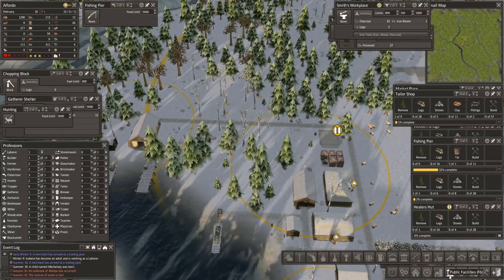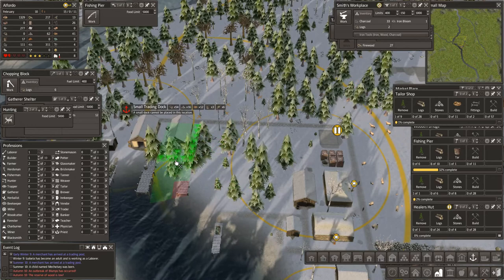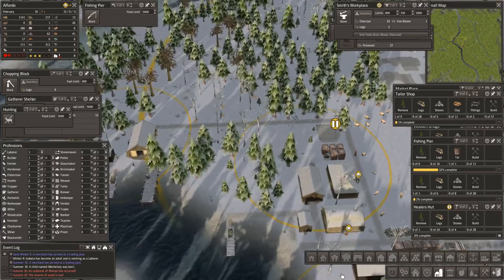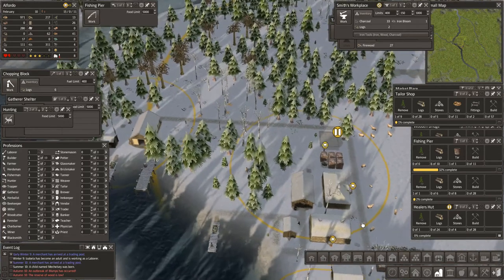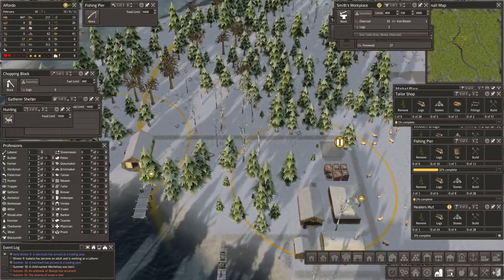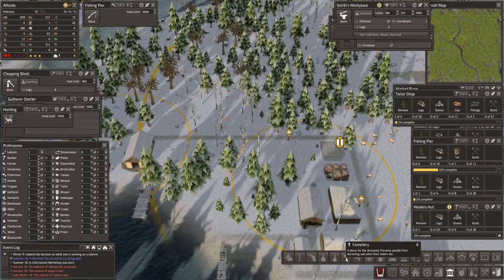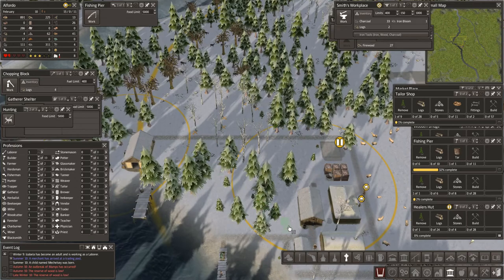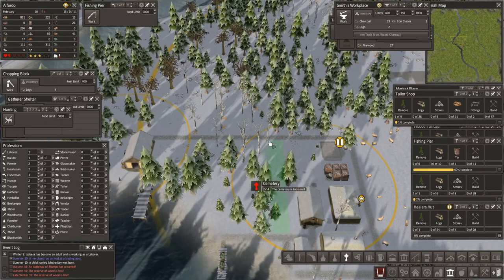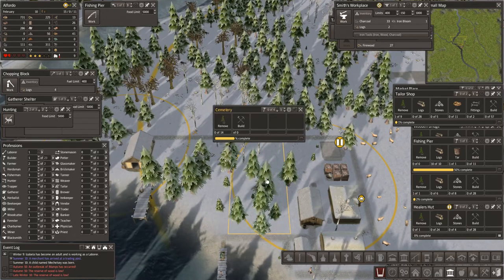I just want to check something on the docks. If I needed another dock, would I get one there? No I wouldn't. What they really need next is a cemetery — I know I'm going to have deaths. Reserve of wood is low. And apparently a cemetery is one of the biggest things towards happiness.